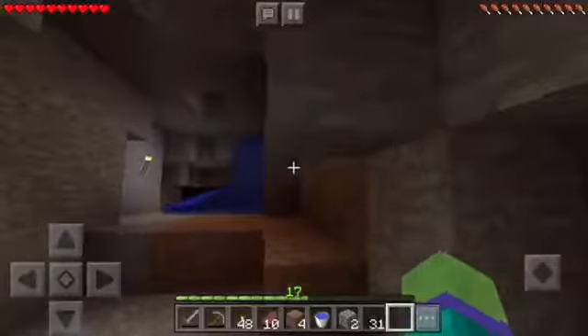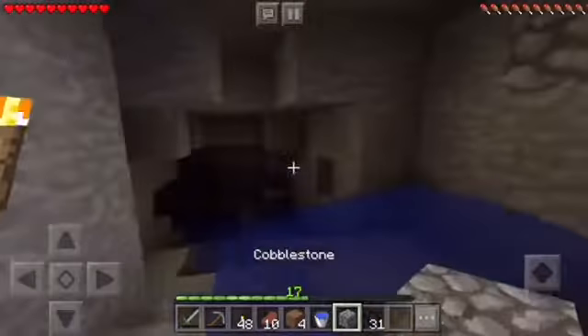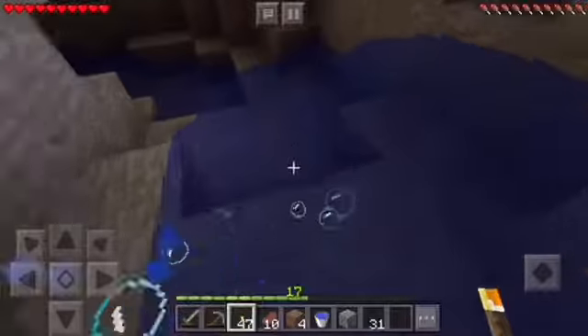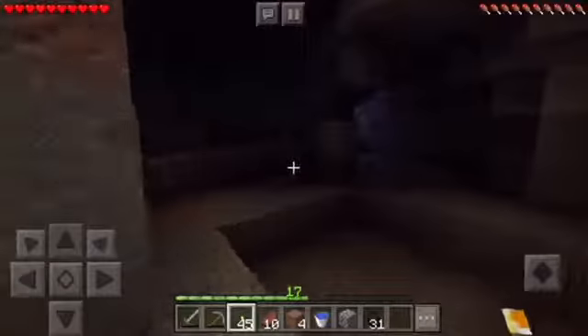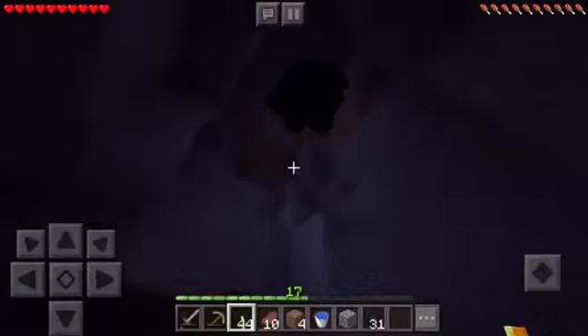I accidentally put it on peaceful. What kind of noob puts the difficulty on peaceful when he's mining? Clearly this noob right here. Also, going this way — that is night right there. Wow guys, might have found a really good cave.